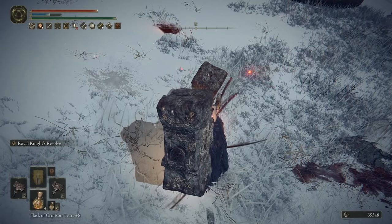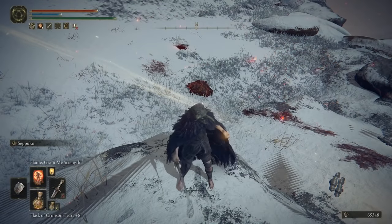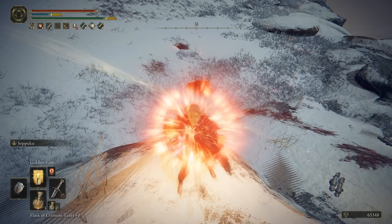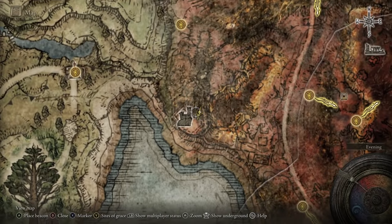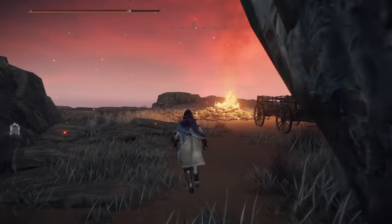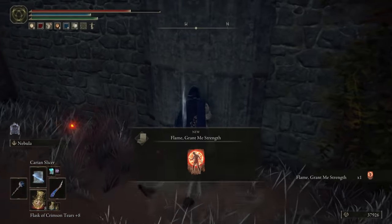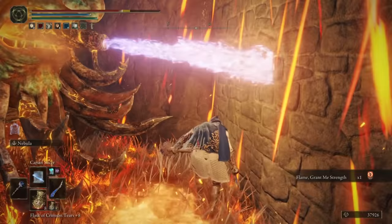What does stack with Golden Vow is O Flame, Grant Me Strength - a plus 20 percent damage buff. It's located in Caelid, down next to Fort Gael. Head up toward it, veer round to the left, and between two flaming skull tank chariot things it will be there for you to grab. Then good luck getting out of that awful, awful situation.